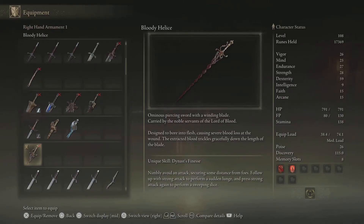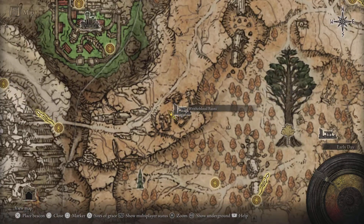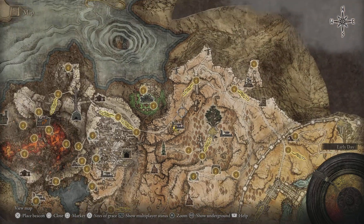With this weapon you get a unique skill which basically lunges you out of the way and you can dash back and forth and avoid being attacked. For this weapon to use it to its maximum ability you need Strength 16, Dexterity 19 and Arcane 17. So this is going to be the location that we are trying to come to.